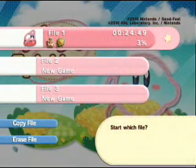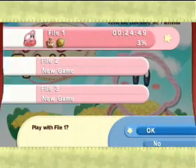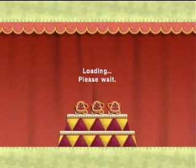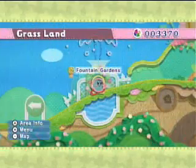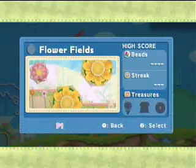Hey everyone, Big Mac here. Welcome back to Let's Play Kirby's Epic Yarn Blind. Let's go ahead and get started where we left off. We just finished level 2 — Fountain Gardens? Fountain Plaza? Something like that. And then I think we just activated... Flower Fields! So let's go!